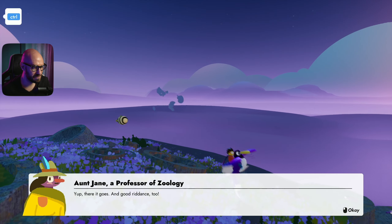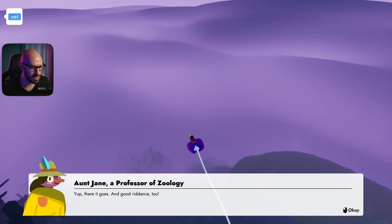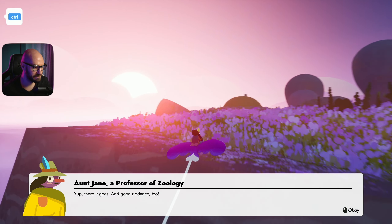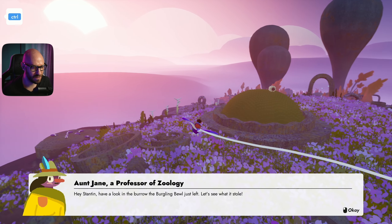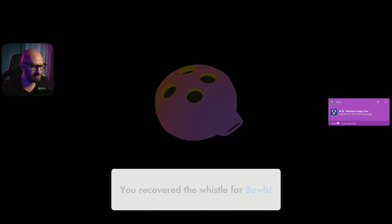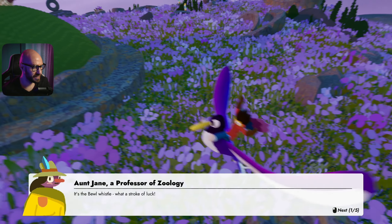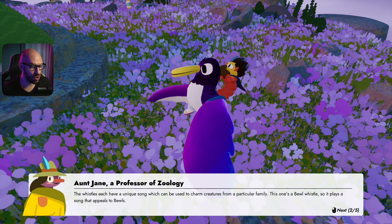There we go - hey, that's a Burglar Buel! Such pesky little things, almost impossible to catch after they dislodge. And there it goes - good riddance! Now have a look in the burrow the Buel just left - let's see if we can find the whistle. Hey, there it is! We recovered the Buell Whistle!